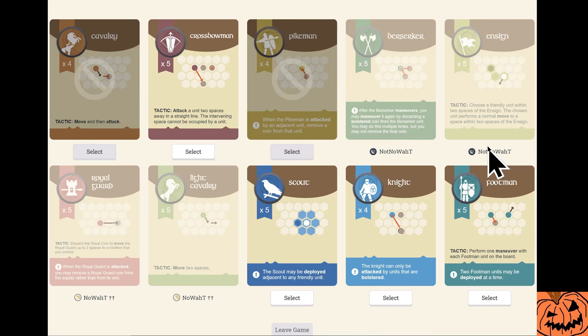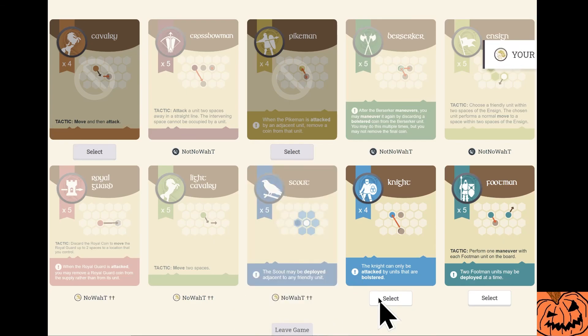Are they going to take the Crossbow or the Scout? That's the question. They could take Knight. Crossbow or Scout — Scout is a good thing, but then do you want the other person to have the Crossbow? They took the Crossbow, so that means I will take the Scout and the Knight.